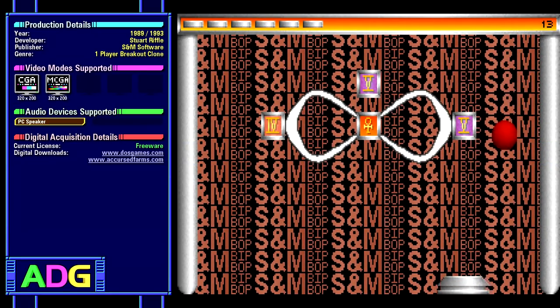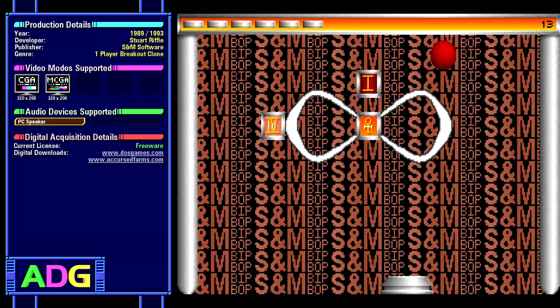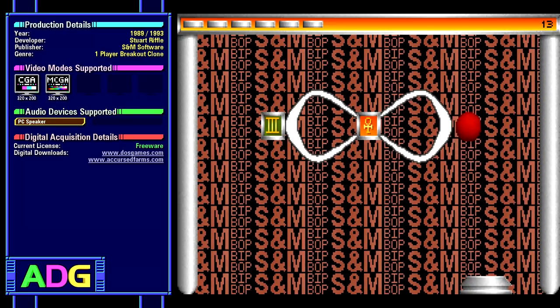The Bitbop games were all created primarily by one Stuart Riffle, going under the business moniker of S&M Software, creating the original Bitbop in 1989, and then the two sequels both in 1993. The two sequels can definitely be called breakout clones, but the first one — we'll get back to that. Also, if that guy's name sounds slightly familiar, he actually went on to do work on some recognizable game series, such as a couple Madden games, a few 007 games, and a bunch of Need for Speed titles. As for video and audio, the first Bitbop game runs in CGA 320x200 4-color graphics, the two sequels run in MCGA 320x200 256-color graphics, and all three games are limited to using the PC speaker for sound effects and music.